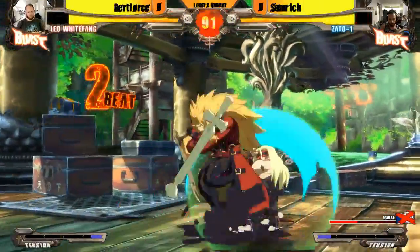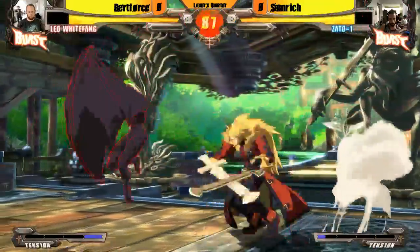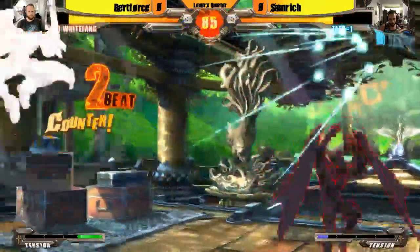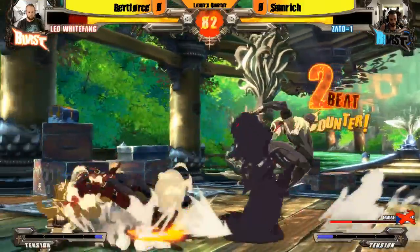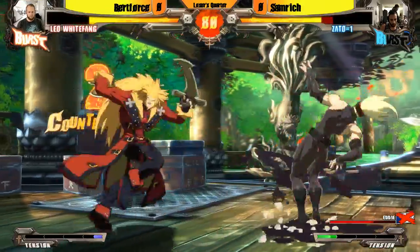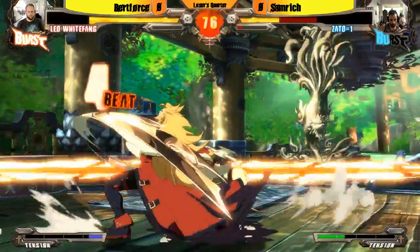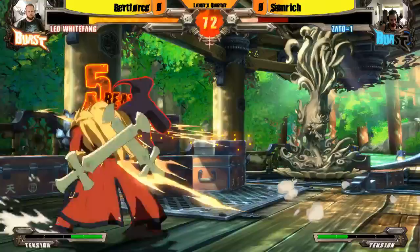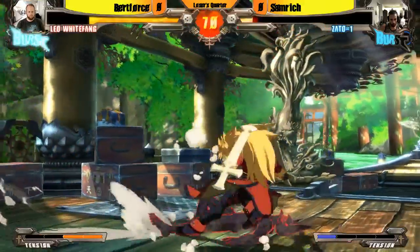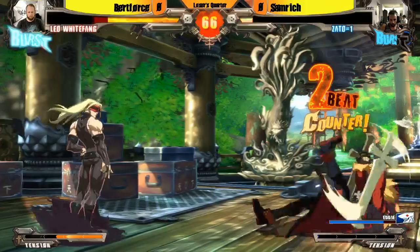Nice DP. If you get Zato in the corner, he has some of the absolute worst corner options. He can't use his main gimmick, which is Eddie. And does he have a 50-meter reversal? He does, he's invulnerable for it, but it takes super long to come out. This is looking bad. Yeah, he's in the blender right now.